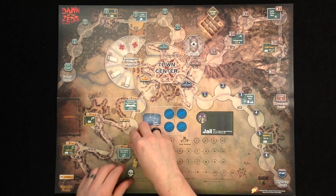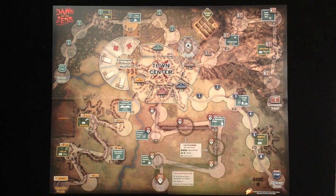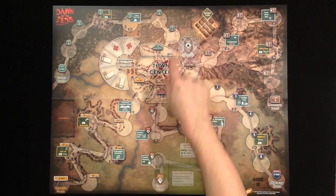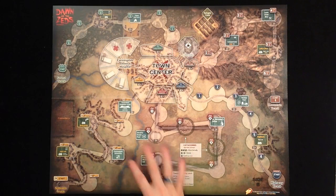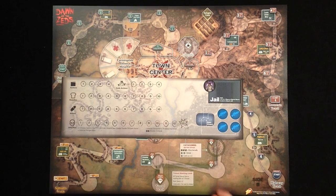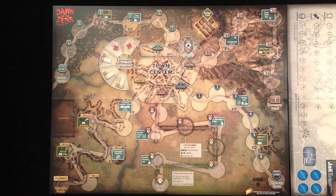This is the other side of the board, which has the same four tracks and town center, but here there's a fifth track — the tunnel track — which is special in some ways and pretty dangerous, with catacomb spaces. Since there's no room to track ammo, supplies, and so on on this side, there's an additional tracking board you can place to the side of the board to keep track of actions, supplies, ammo, super weapon, jail, and so on.